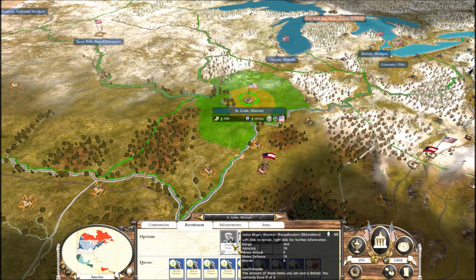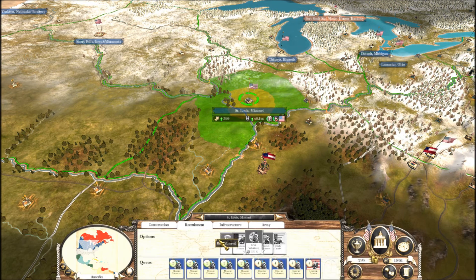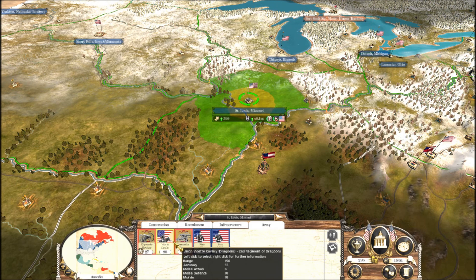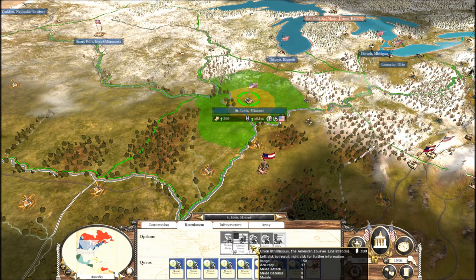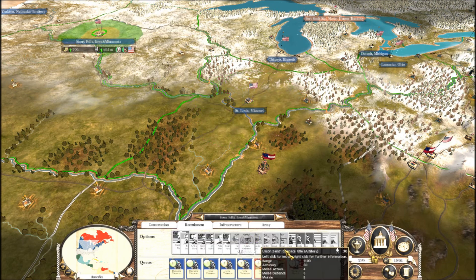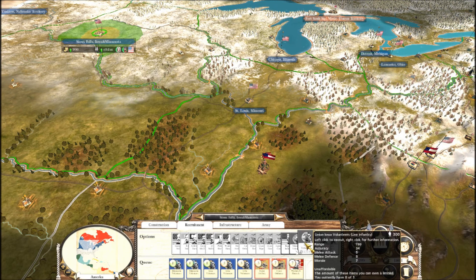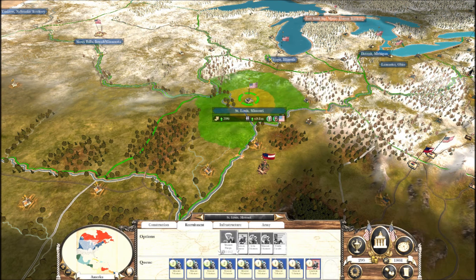Get two of these guys - skirmishers. Probably get two more cavalry. That'll make around seventeen units. Just this right here - Missouri Volunteers - sums it up. And I can get Iowa Volunteers out here too. Missouri's set.